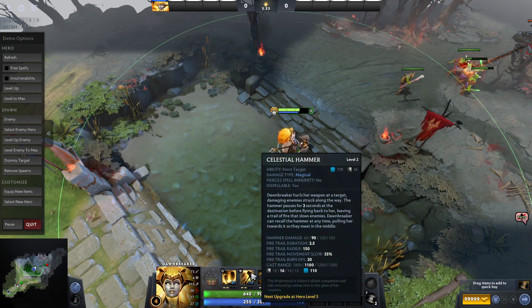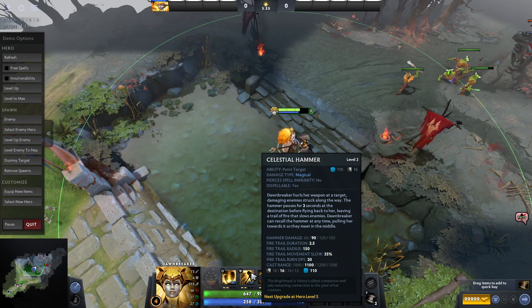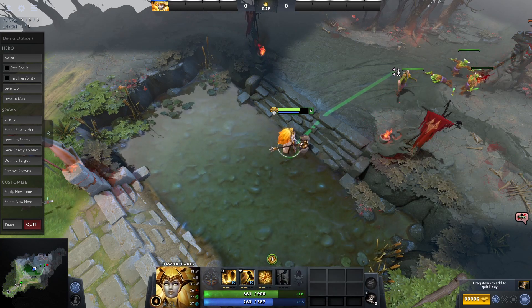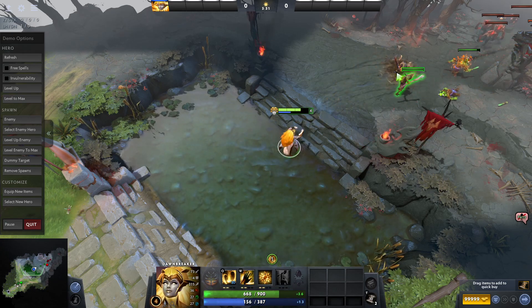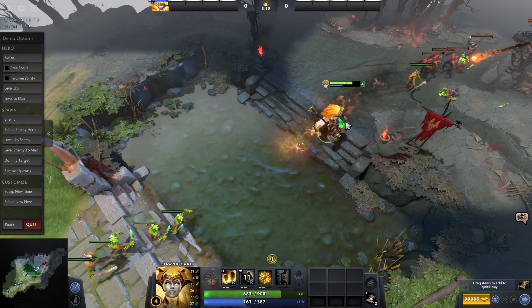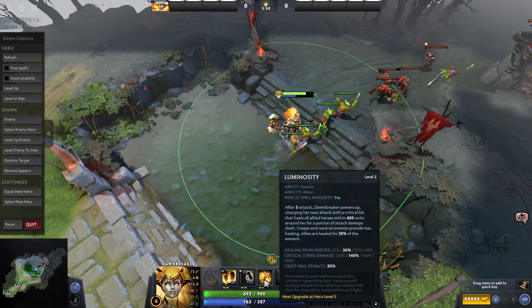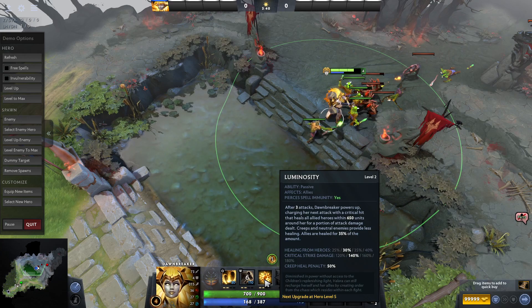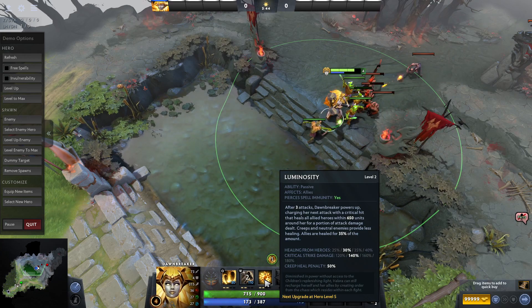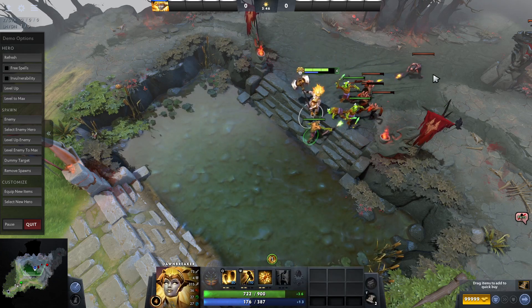When she recalls the hammer, it pulls her towards it so they meet in the middle — that's cool! It's kind of a Sven-type hero. And this is the passive: after three attacks, Downbreaker powers up. I like this one.